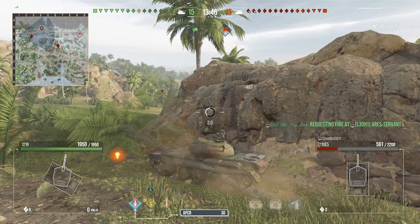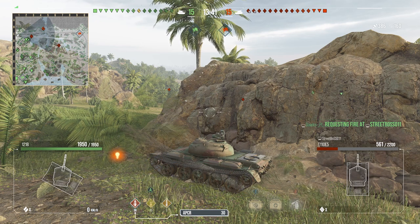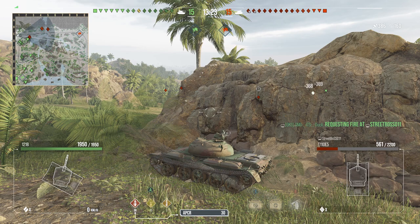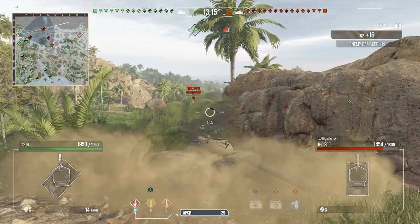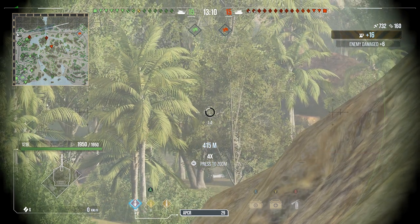We rushed out when we hit the rock — poor T110 E5, but that's all right. Let's go unspotted. Side scrape time — snap — that's two pens. We're up to 730 damage. That's pretty good.